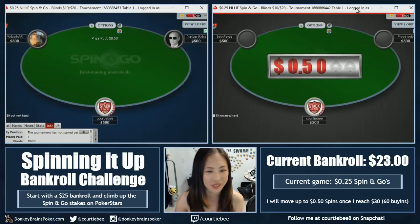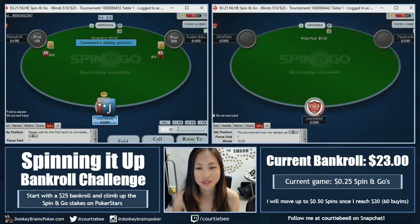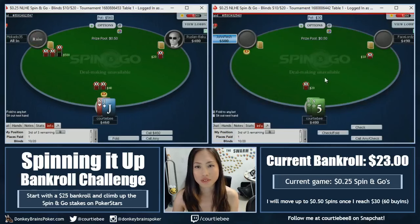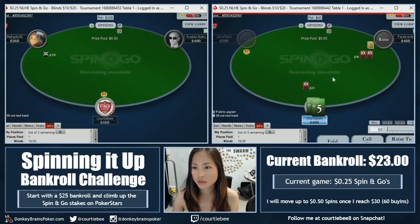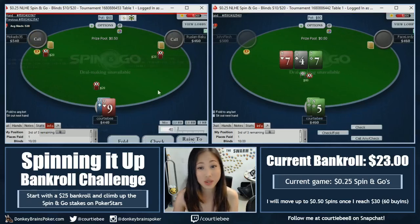Woah, did you guys see that $6.25 go by? That would be a nice one. Alright, two $0.50 spins — not very surprising. Pretty standard. And obviously one of the big reasons why this bankroll challenge is going to take us quite a while.